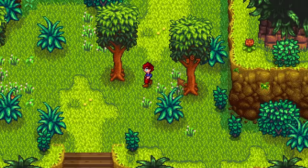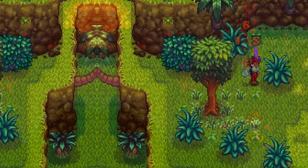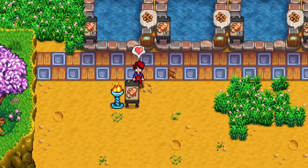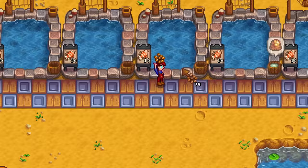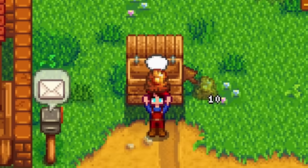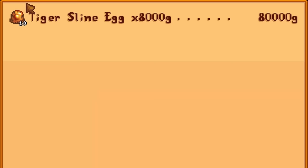These tiger slimes will respawn every single day and are really close to your farm — clear them every day to help your chances of finding a tiger slime egg. Otherwise, you can also find tiger slimes in the volcano. Additionally, you can fill fishponds with lined fish, and every single day there will be a 2% chance of producing a tiger slime egg. 2% is surprisingly high, but the truth is that relying on tiger slime eggs for gold is not realistic.